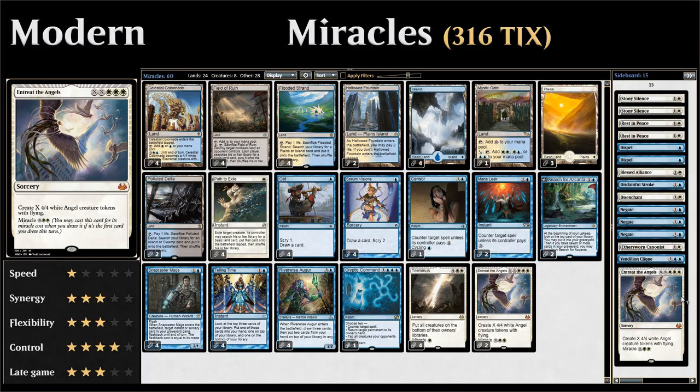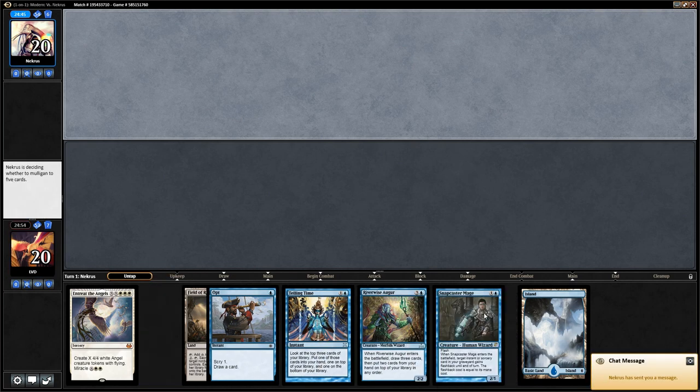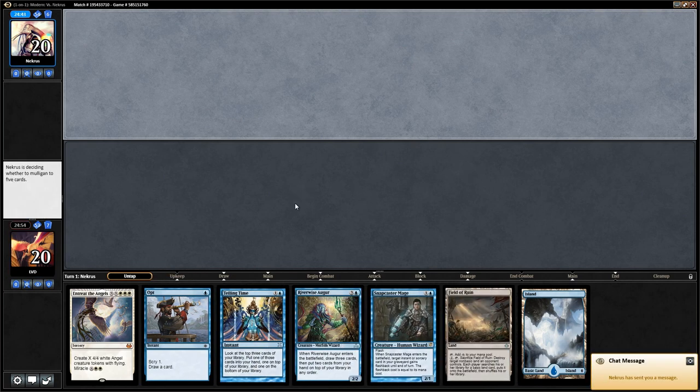So that's the deck — now let's jump into some games and see how it does. We're on the draw and this hand looks acceptable. We're missing white mana but we do have some early plays here to sculpt our hand, and then the Augur to put the Entreat back on top.